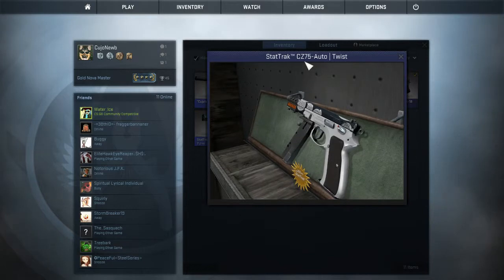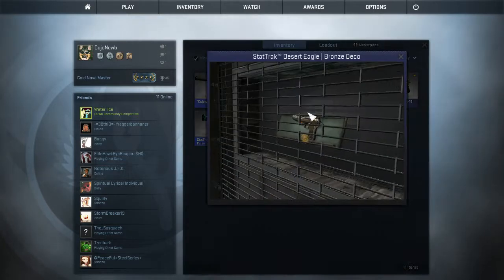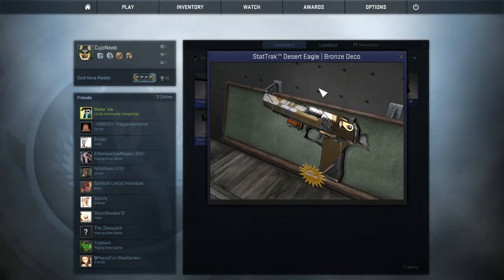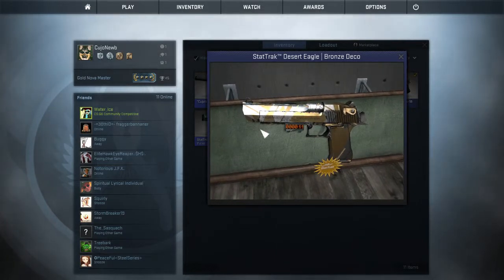Stat track, CZ-75 Auto Twist — pretty cool. Stat track, it's got a little bronze Deco — or Deco, however you guys say it. I don't know what I've heard. It's a pretty cool looking gun, I think it has a good pattern.